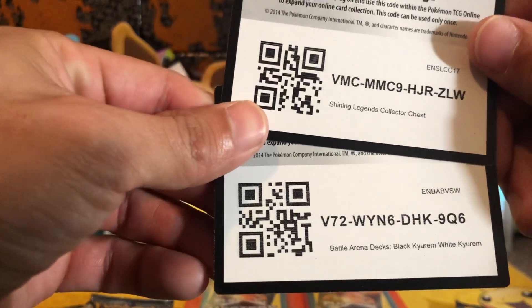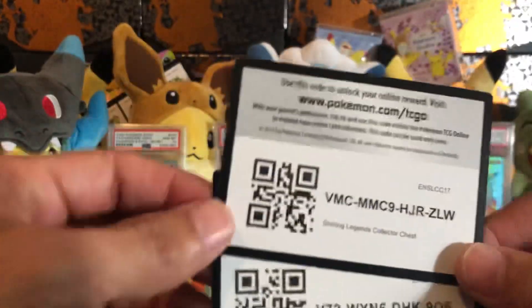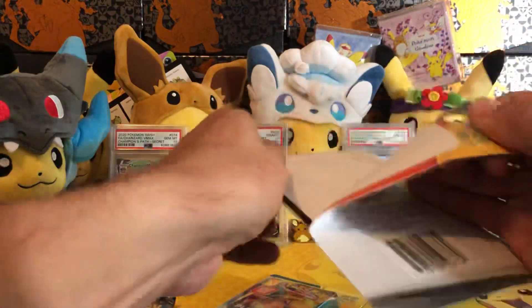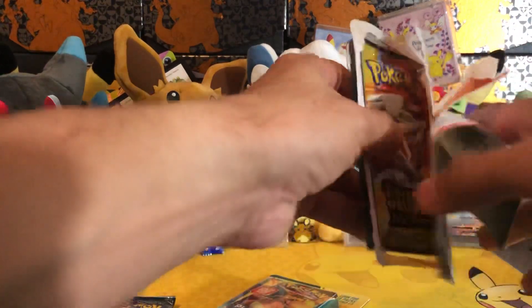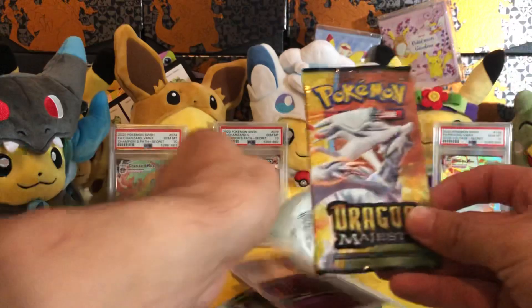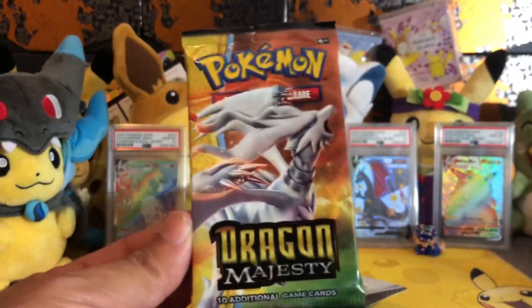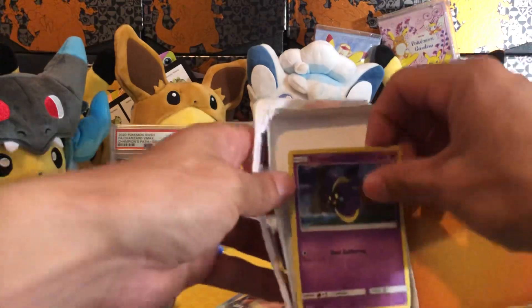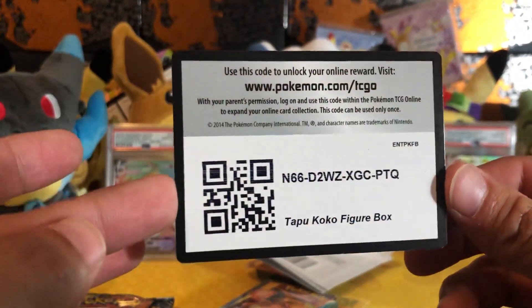Battle Arena Decks: Black Kyurem and White Kyurem — okay. Let's try to get those ones. Another Dragon Majesty! One out of five, let's go. Maybe the ratio is real. Nice little pack. Oh wait — got the promo Cosmog! Burning Shadows or something good... a Tapu Koko figure box, okay.